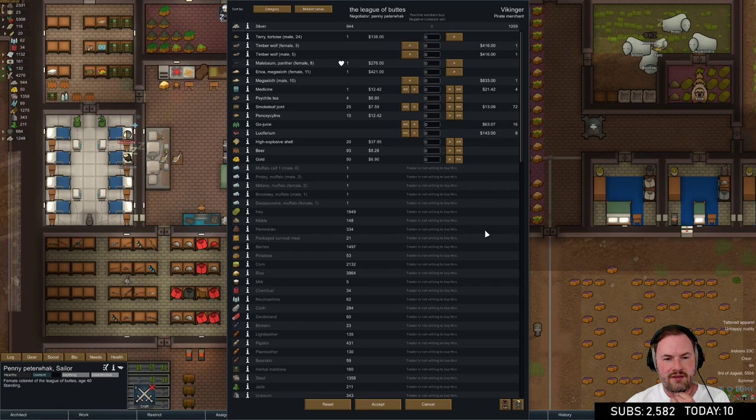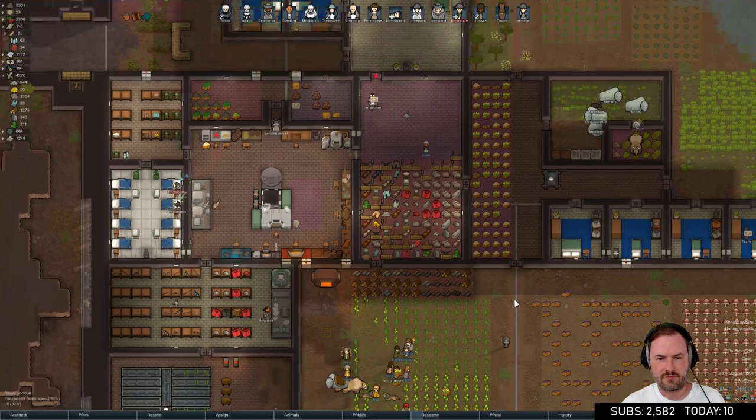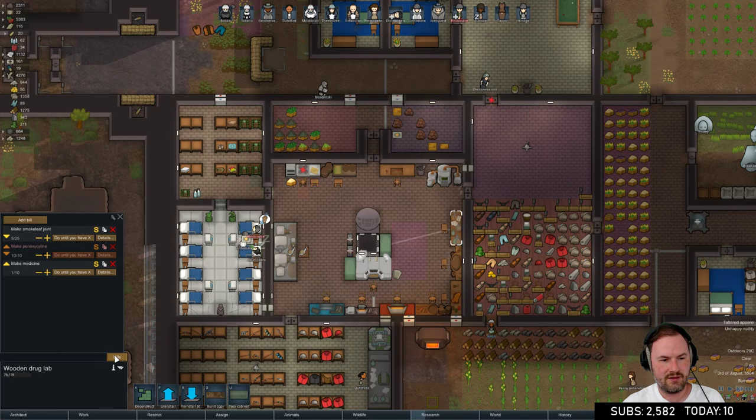They've got some luciferium. Would they like to buy some smoke leaf joints? We want to sell 20 joints and a bunch of beer - 922 bucks total. We probably don't want to sell Terry, Mailbaum, or Erica. We're actually really low on medicine, so we need to get more in. Let's see what they have - panoxicillin, we've got high explosive shells we could sell.